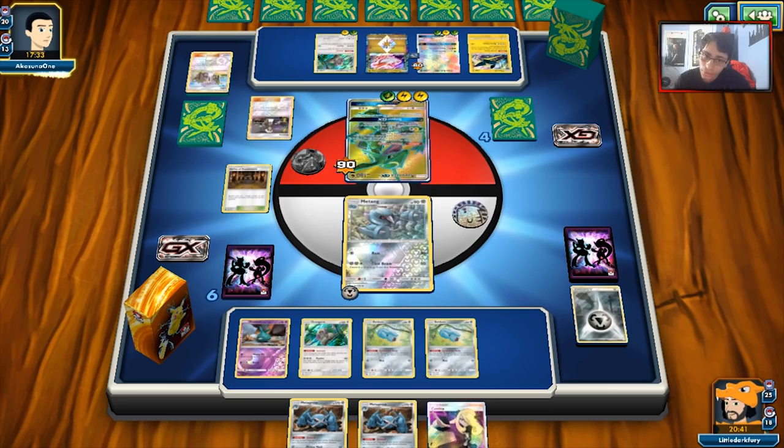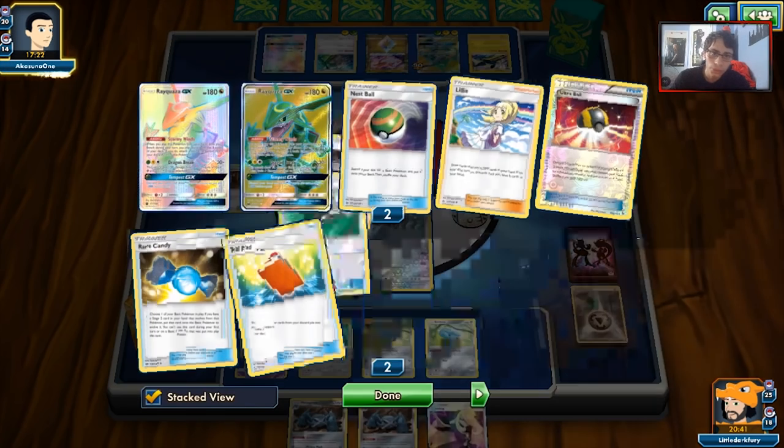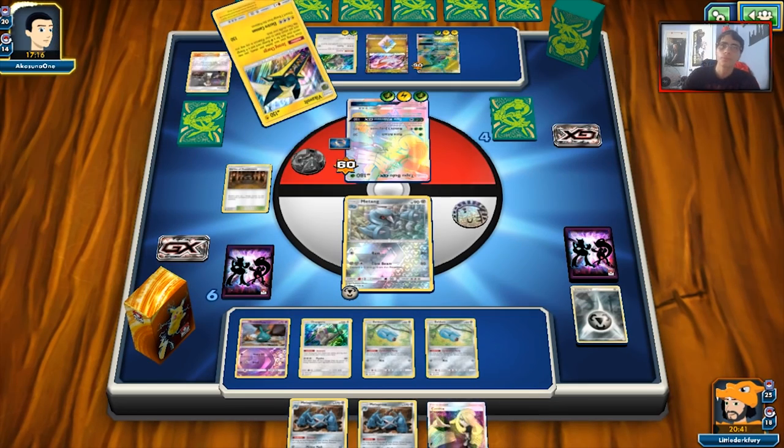He has a Guzma - I kind of figured. So there'll be nine prizes in play, still a bit of a ways to go. He put another Bulu down, so that's another GX. He's going to Strong Charge. Tapu Wilderness here is a little annoying - he could use Wilderness healing on anything he wants.